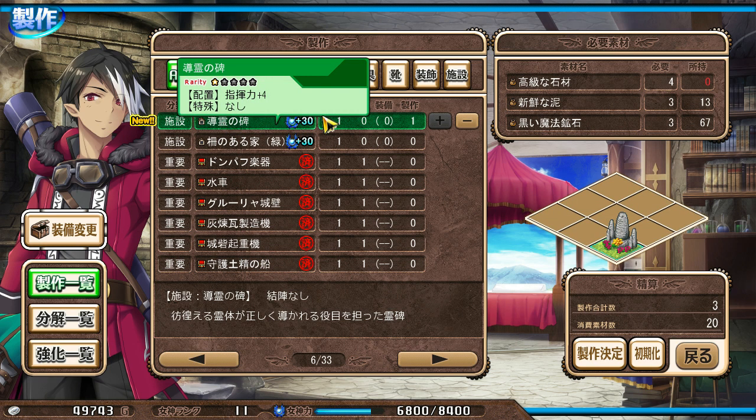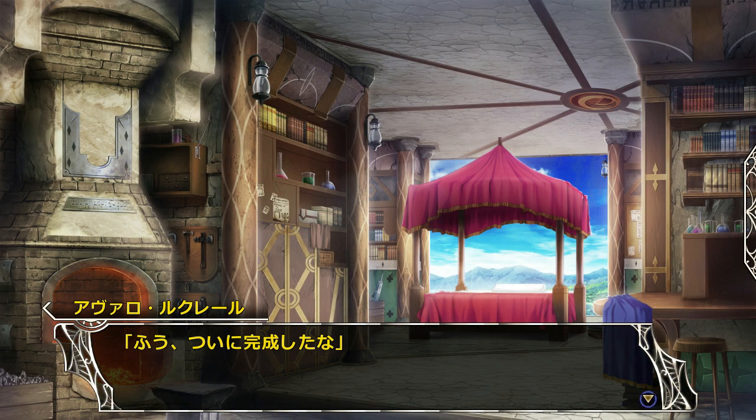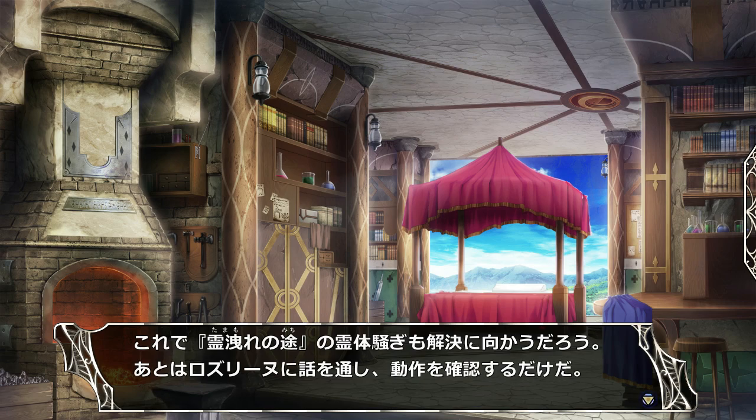And this is what I need the high quality stone for — it's a spirit guiding monument. And it has this little scene associated with it. So we finished it. And this is what we think will be able to guide spirits in Rose Liden's absence from the way of flowing spirits. So this should solve that problem. What we need to do next is talk to Rose Liden and see if we can get it working.